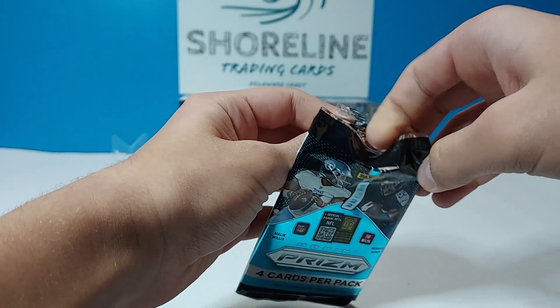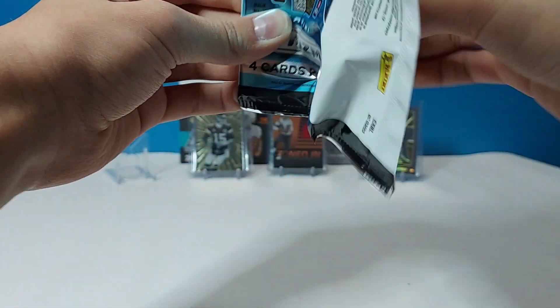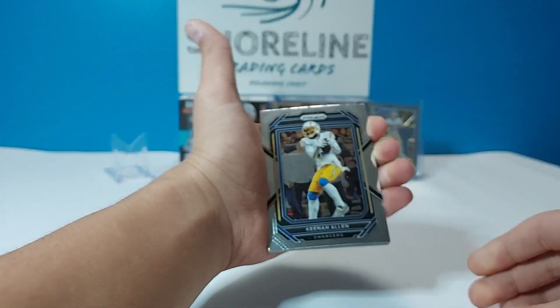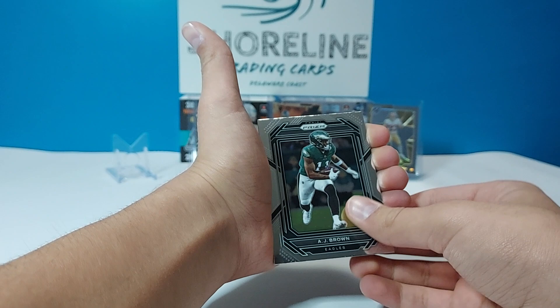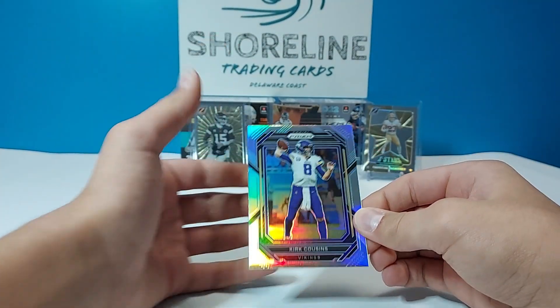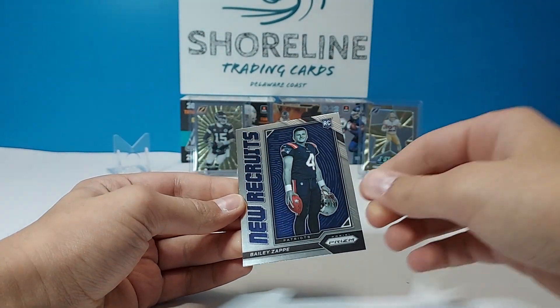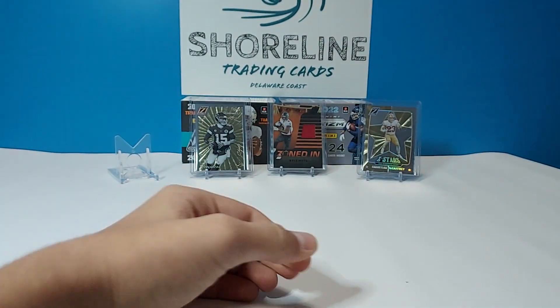Second pack — let's see a colored Pickens, come on. We'd gladly take a colored Pickens. Got Keenan Allen, AJ Brown base, a silver Kurt Cousins, and the New Recruits of Bailey Zappe. Not too terrible.